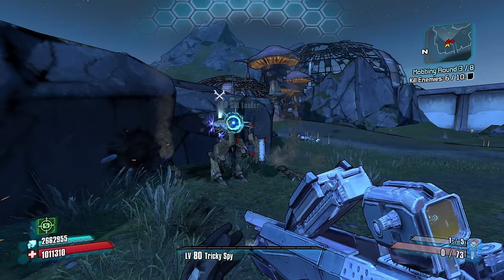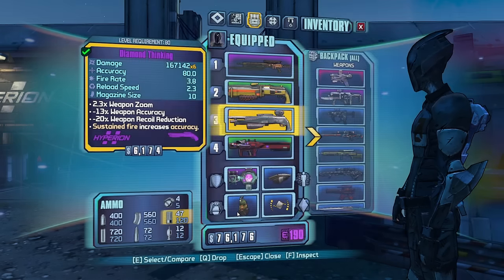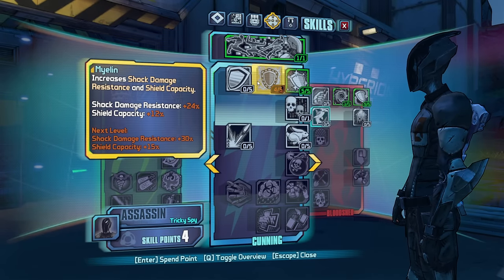Go down, homie. I resist shock - I'm basically a raid boss. You can't kill me because you can't do enough damage. Alright, so for options here we got a Snyder. Let's just take the Snyder. And let's see here - more Myelin.